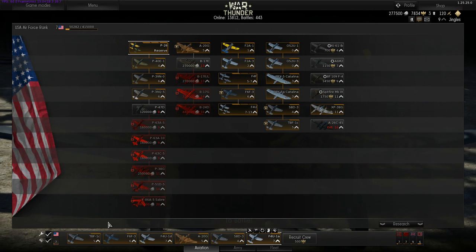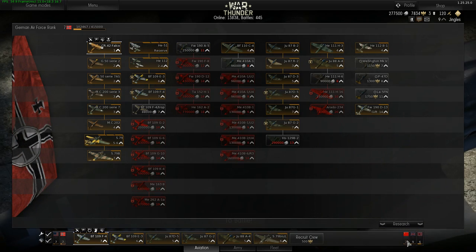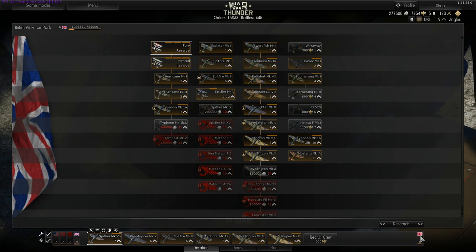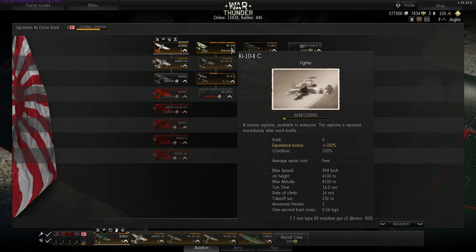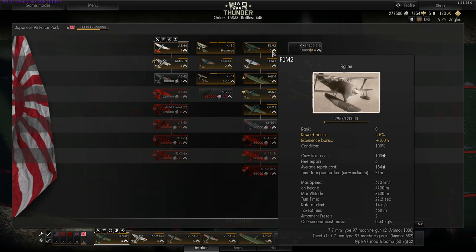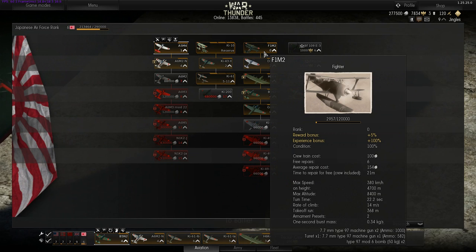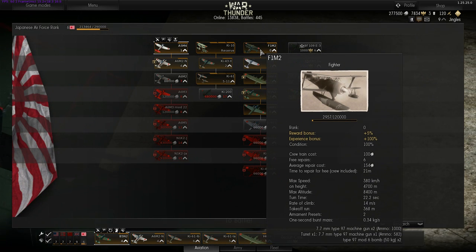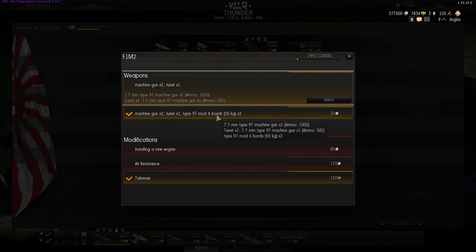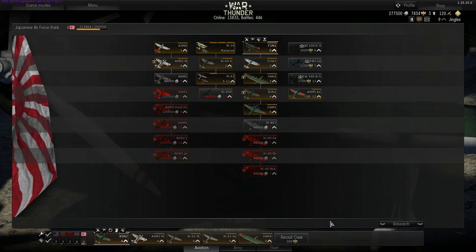You start off flying reserve aircraft. The Americans get the P-26 Peashooter, the Germans get the HE-51s, the Russians get the I-15s, the British get the Furies and the Nimrods, and the Japanese get these crappy little Ki-10s. However, in the Japanese tree you have other rank zero aircraft — anybody can fly a rank zero aircraft. The Japanese get this F1M2 fighter, and unlike the reserve aircraft, it has an option of equipping bombs as well. So there's another aircraft you can fly if you've picked the Japanese.